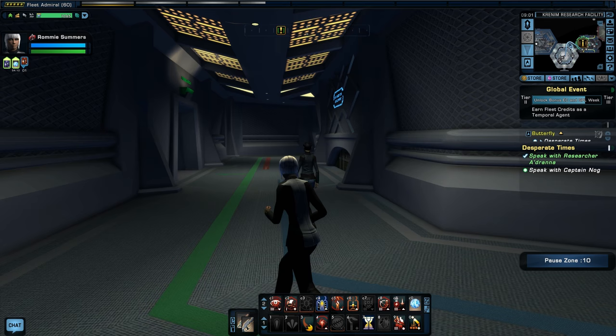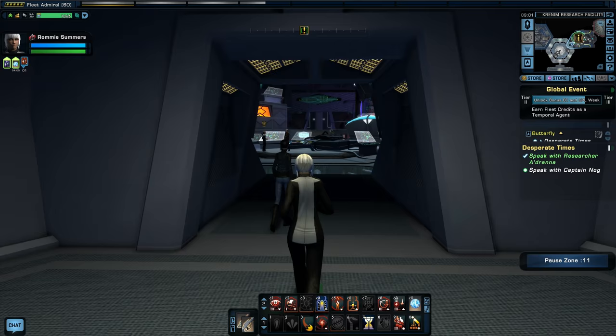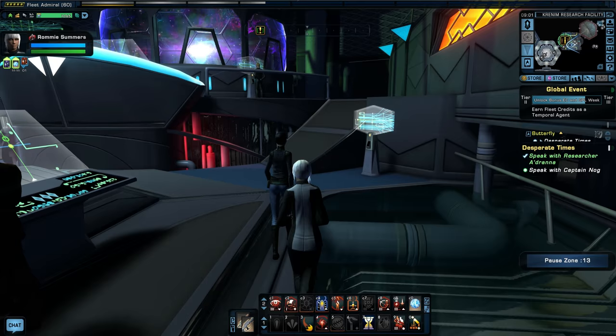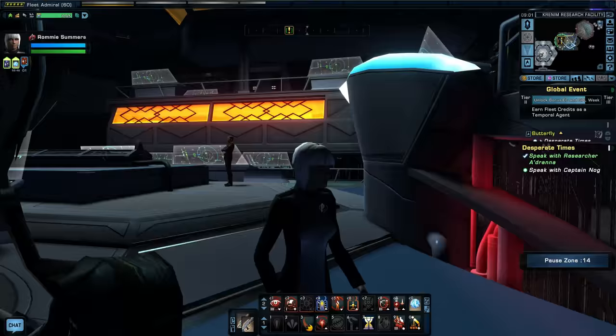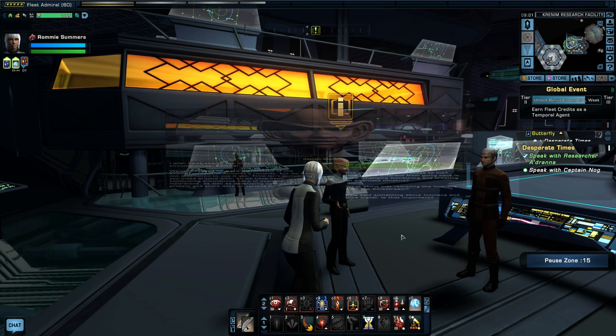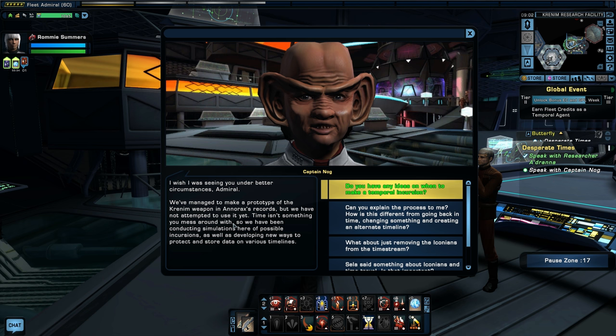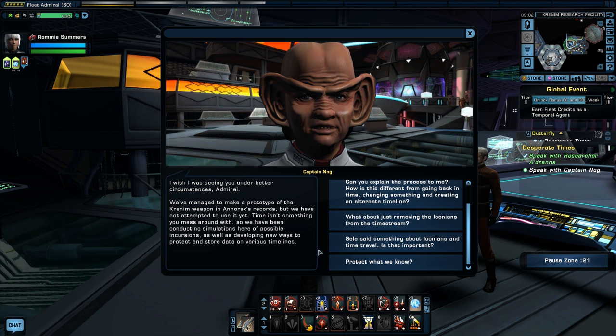The station has changed to a darker color — they've finally finished it. Temporal research. She's not going to take me straight to Nog; she's just going to her console. Nog says: I wish I was seeing you under better circumstances. We've managed to make a prototype of the Krenim weapon from Anoraks' records, but we have not attempted to use it yet. Time isn't something you mess around with, so we have been conducting simulations here of possible incursions, as well as developing new ways to protect and store data on various timelines. This is going to be a very dialogue-heavy episode, so stay tuned.